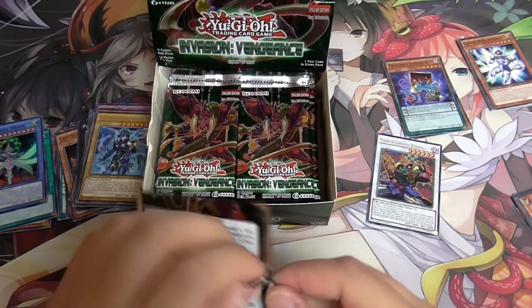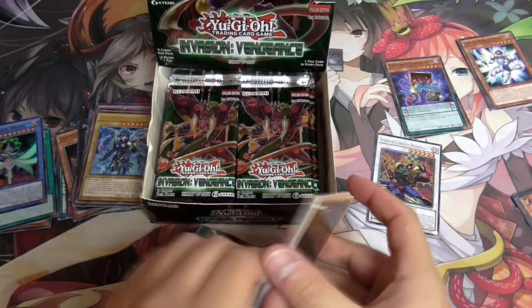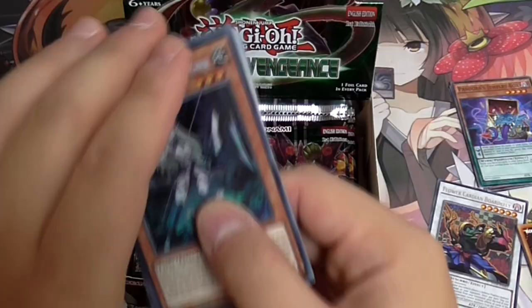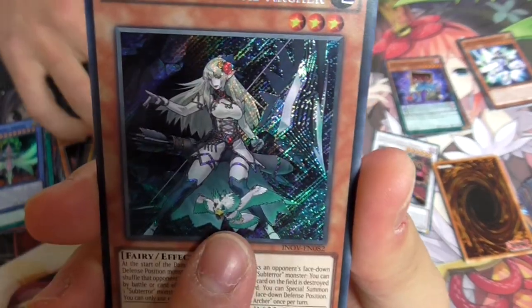Super Zulkin. There you go - first Secret Rare! We got Sub-Terror Mrs. Archer, which I actually want. We've got stuff I need. It's a very nice looking card and it's got a Gusto on it.